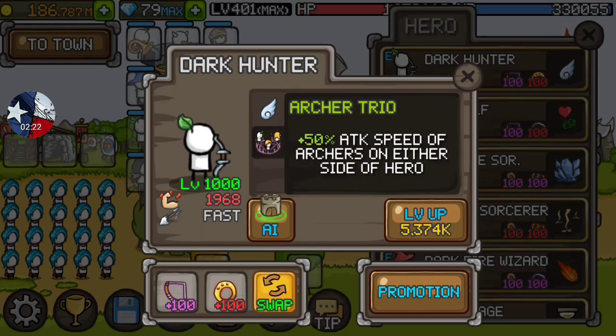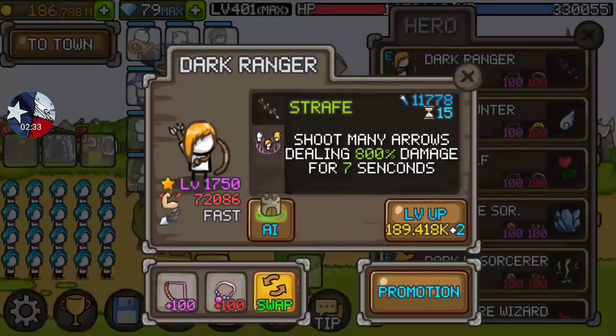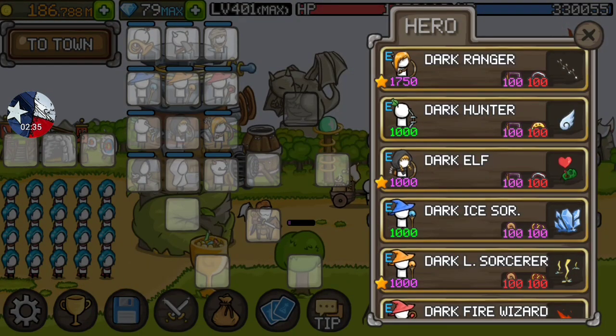Actually, that's attack speed, not damage — I was thinking that was damage, my bad. So he buffs attack speed on either side, meaning whichever one's in the middle is going to shoot the fastest and, essentially, do more damage. Kind of the same difference.